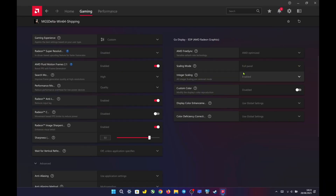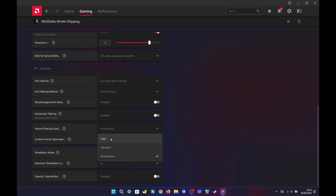In AMD Adrenaline per-game settings, I enable integer scaling and set it to full panel. I set AFMF 2.1 to high and quality. I turn on Radeon Anti-Lag for better latency, enable Radeon Image Sharpening, and set the sharpness to 80%. I set texture filtering to performance, enable surface optimizations, and set tessellation mode to override at 2x.